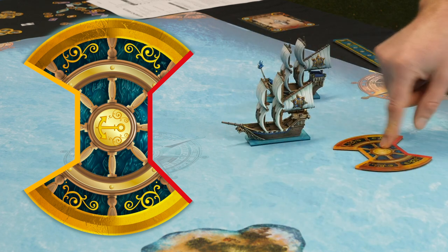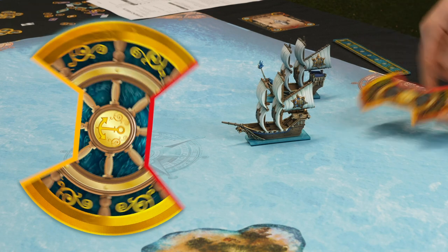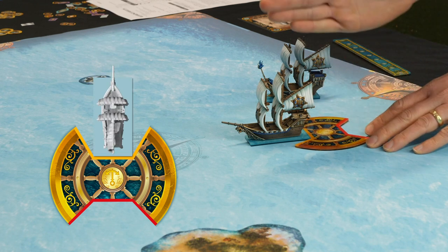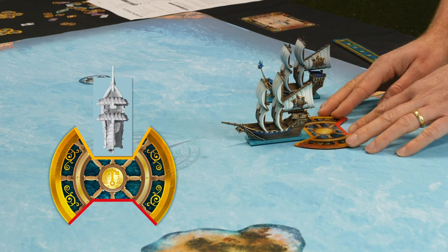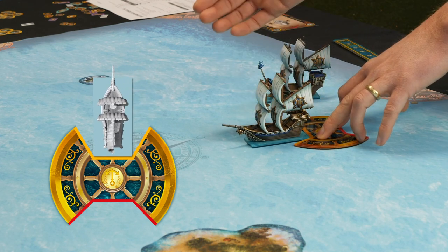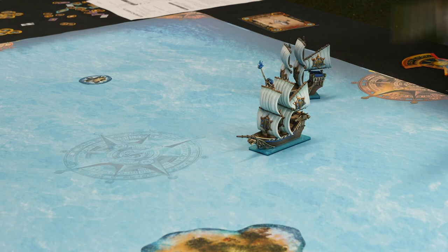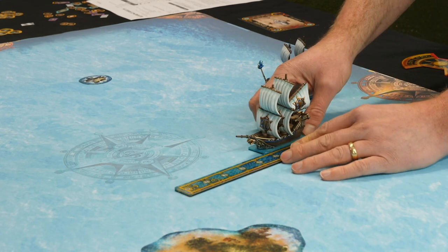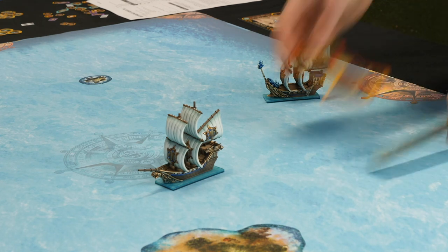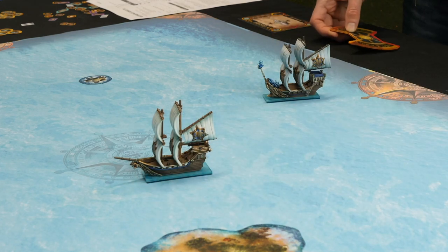So if this ship activates, it moves five inches in a straight line. Then using the turning arc template, I can turn it up to the maximum angle — or just a tiny bit if I want. Then it needs to do its second move step: five inches again, and I could turn back the other way if I choose. And then its move is complete.